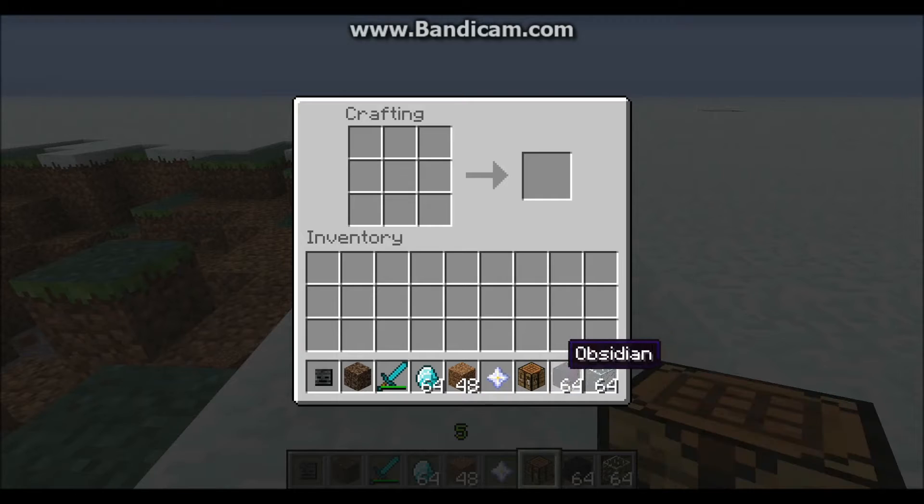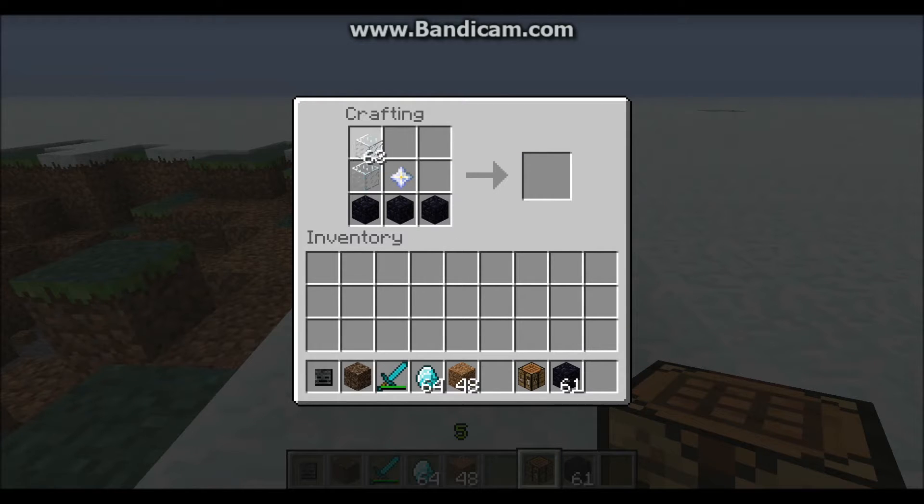I need some obsidian and some glass to make it. This is how you make a beacon. You put four obsidian, the Nether Star in the middle, and glass around the top. And that's how you make a beacon.